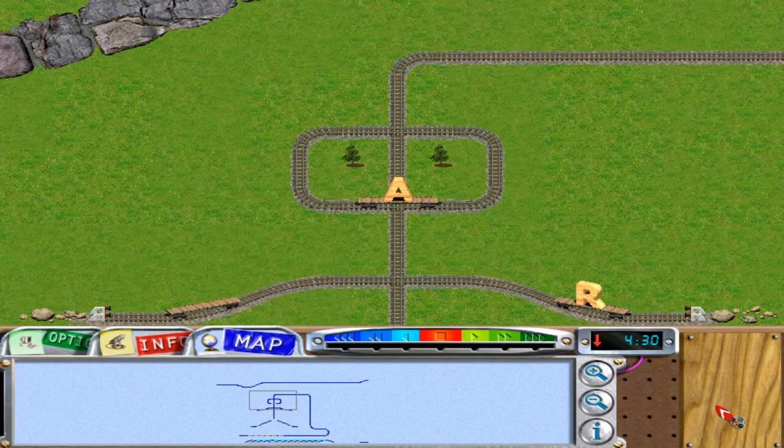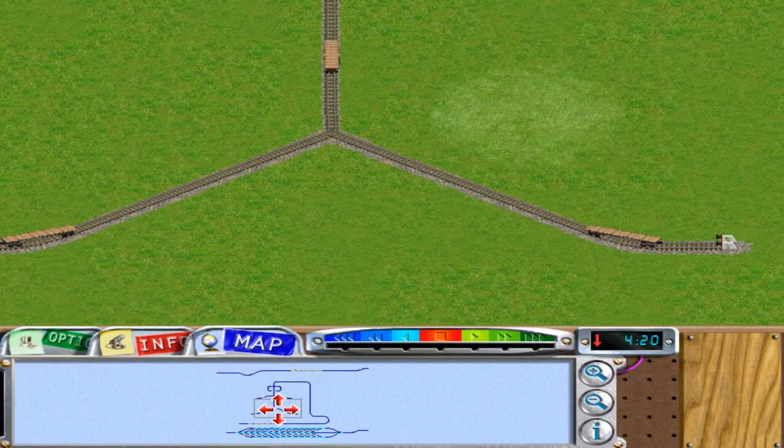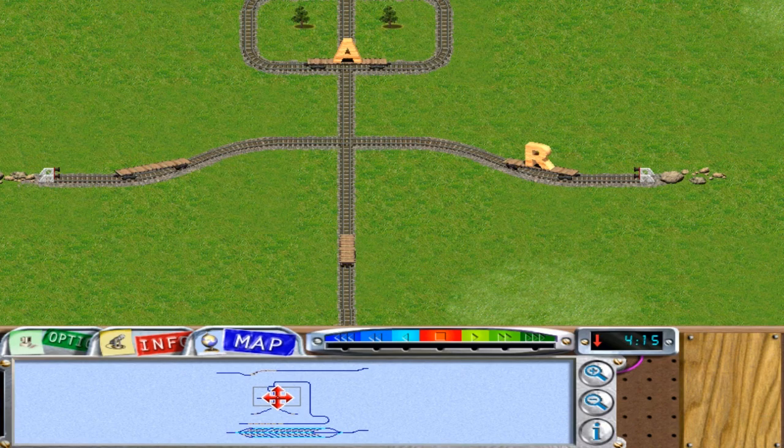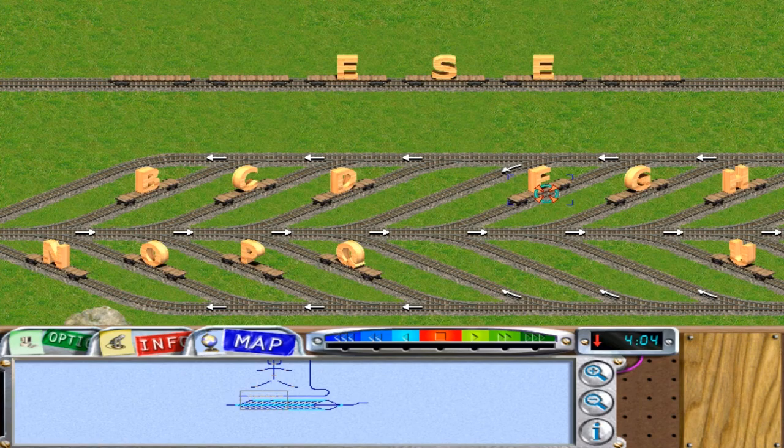Alright, how am I doing on the Hangman? I don't know how this Hangman works. Oh, I get it. Alright, so do these guys go through the tunnel? A and R are out, I guess. So I have four more guesses. I'll do a T. There's no T.